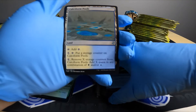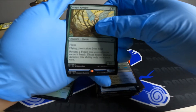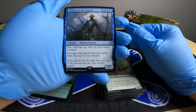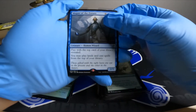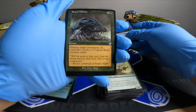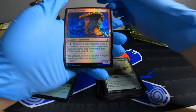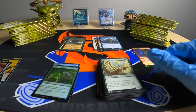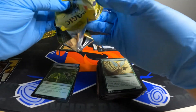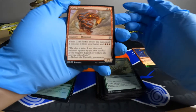Got a land here — Calciform Pools. Scribe Ranger. Rare two three — Magus of the Future. Play with the top card of your library revealed; you may play lands and cast spells from the top of your library, so pretty good. Beast Within — destroy target permanent, its controller gets a 3/3 green beast creature token — and then a foil common. So okay start so far. There's 36 packs so not all of them can be fire, but we're building. Get the s'mores ready on deck.